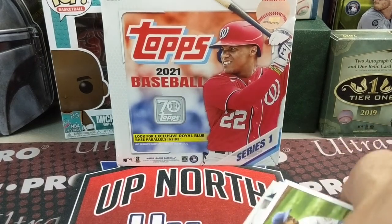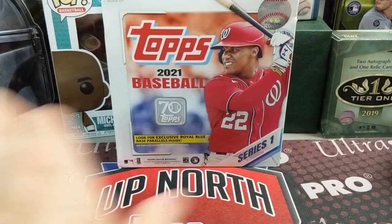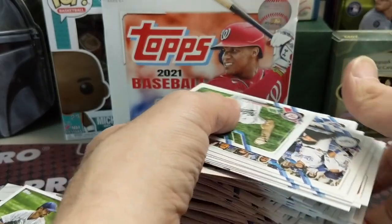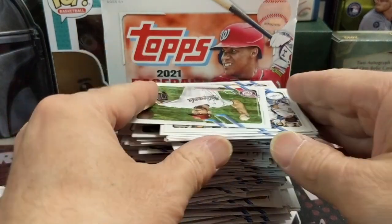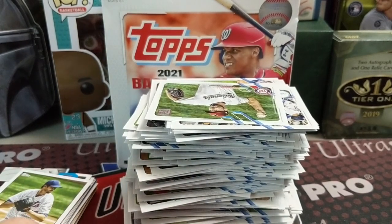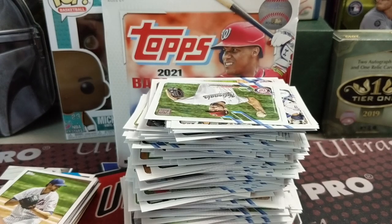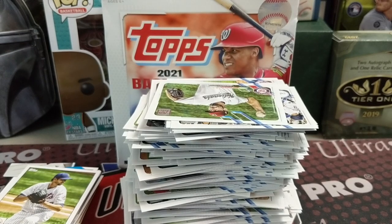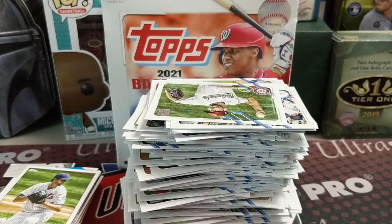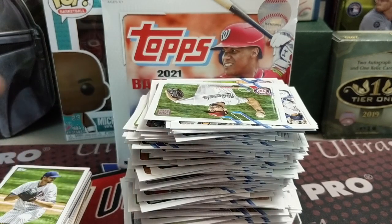Alright, there you go guys — hopefully you enjoyed that break. Here's our stack of inserts, numbered cards, and parallels. And here is our base stack — a lot of cards. Pretty fun for $44 if you can find them. I know they're selling on eBay for about $60, which isn't bad, but they won't stay at $60 with the amount they're putting out. Probably settle around $50. Let us know what you thought, hit that thumbs up, subscribe, and we'll see you in the next break!